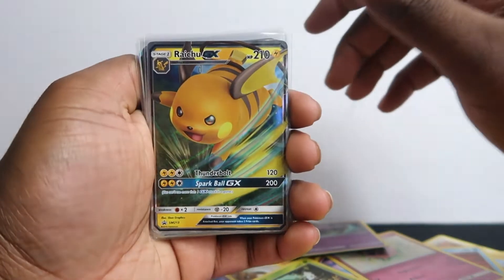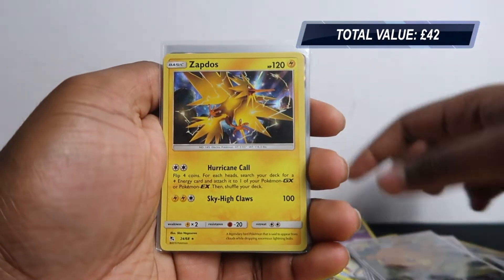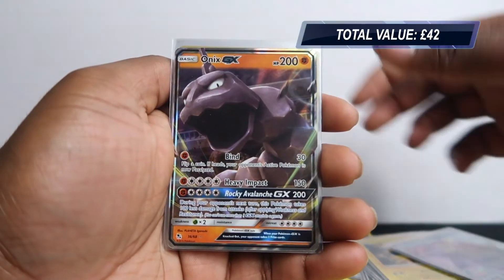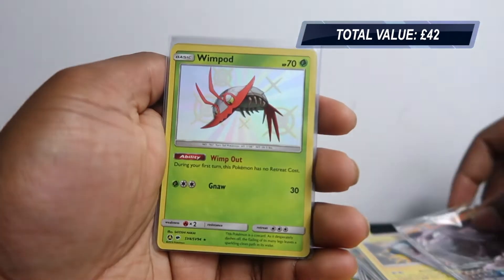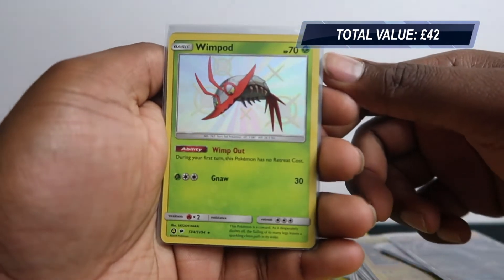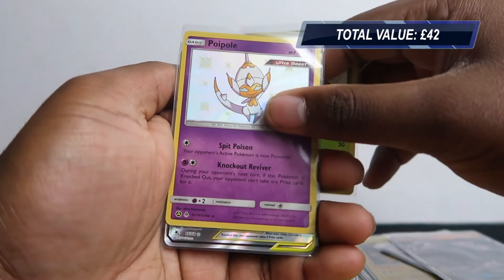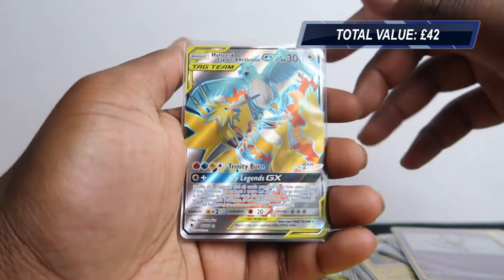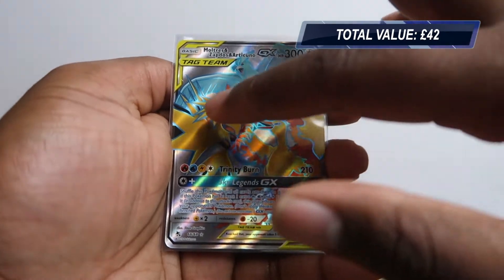Recap of everything pulled: three Right Shoe GX promos, holo Zapdos, regular GXs — Starmie GX and Onyx GX. I feel you get regular GXs more in the Right Shoe tins. Shiny Wimpod holo, shiny Poipole holo — two holo shinies total. Then we got the Moltres, Zapdos, Articuno full art, which I wish had better centering — you can see there's much more border on the bottom than the top, and it's shifted to one side.